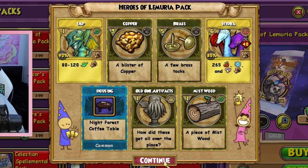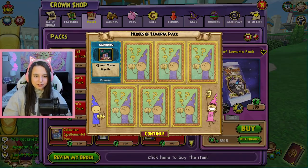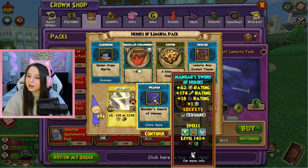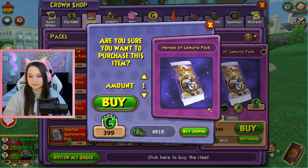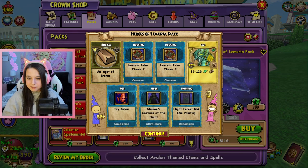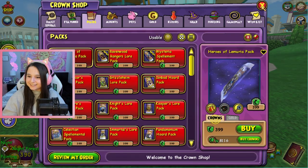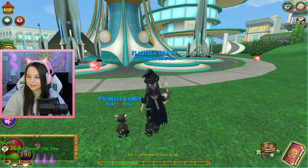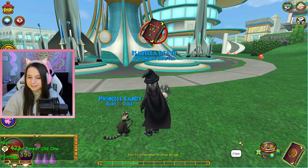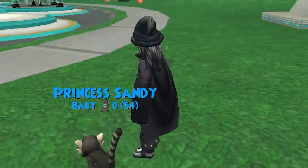We got a Night Forest coffee table and an old one artifact. Not looking too good. Another Mander's Sword of Heroes - not energy gear. Shadow's Costume of Night - here is the energy robe. Let's take a look at it. Oh my god, I love it! I love the green, I like the little eyeball.